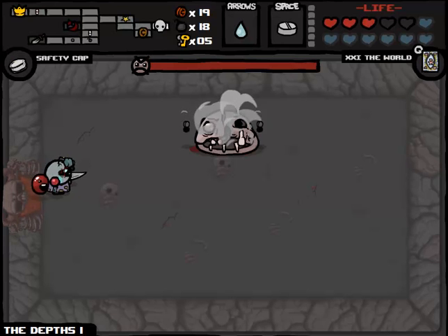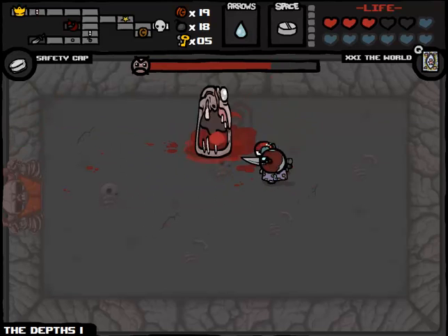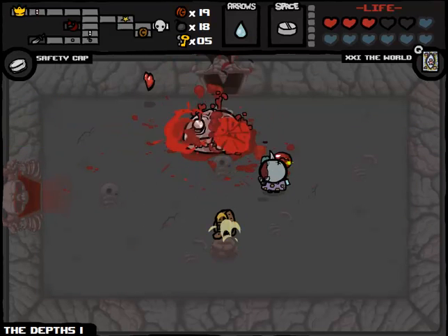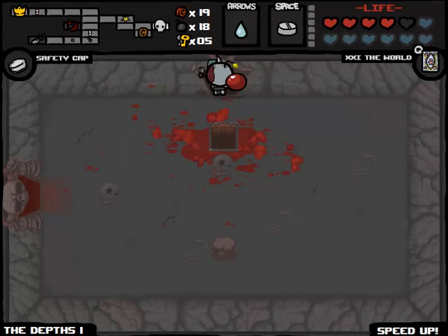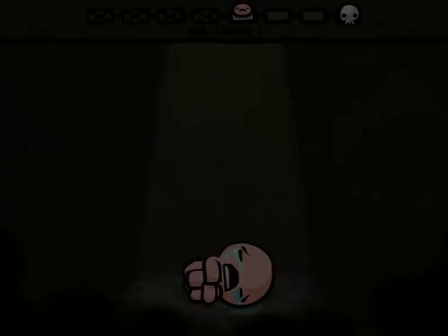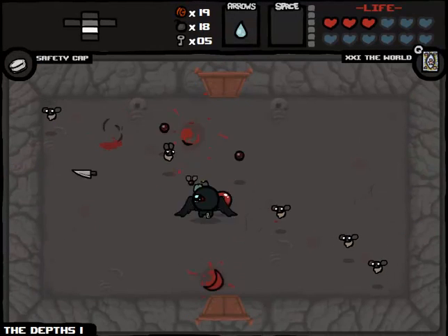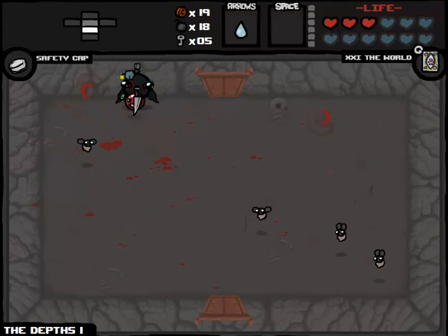We're one-third of the way through Depth Part 1. We'll take the Speed Upgrade and take the Health. What have you got for us, Satan? Brimstone and Lord of the Pit - we'll take Lord of the Pit. We'll leave, we'll use the Forget Me Now. So this is run two of three on Depth Part 1, and I feel a lot faster now, that is for damn sure.